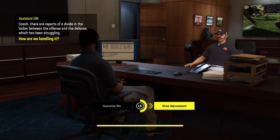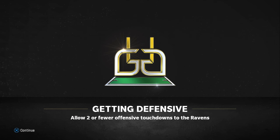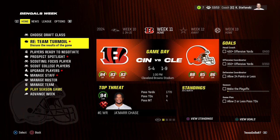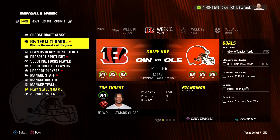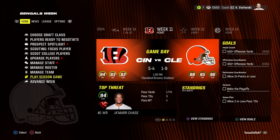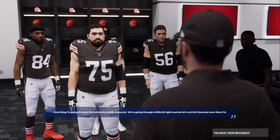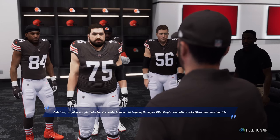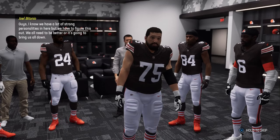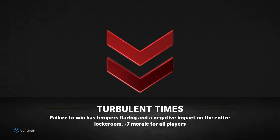I'm not going to guarantee a win — going with 'show improvement.' The goal is to allow two or fewer offensive touchdowns against the Ravens, but we lost to them 34 to 31, so there's no way we held them to two touchdowns. The team turmoil response I choose is 'adversity builds character,' but the result is a negative seven morale hit for all players from the failure to meet the goal. That's going to be bad.